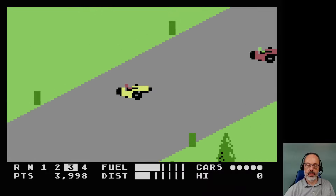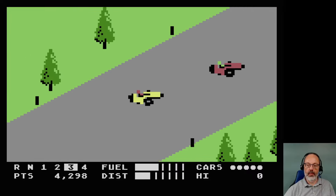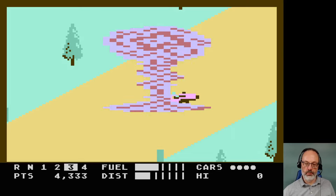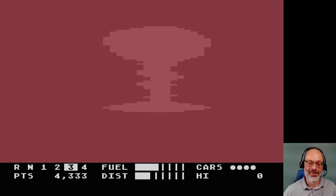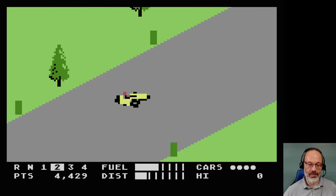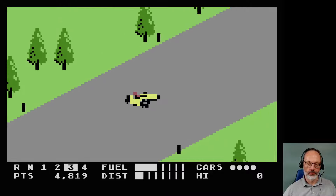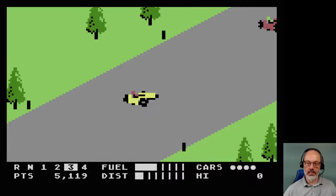Once you get up to speed, looks like this is pretty much level ground. I ejected, it looked like, and we have an atomic explosion. That is a catastrophic crash. So what happens there? We resume at the same distance, and I have one less car. At least one less car — maybe about three based on that explosion.